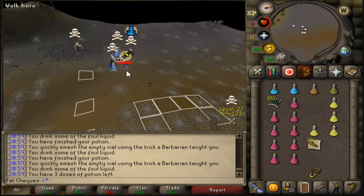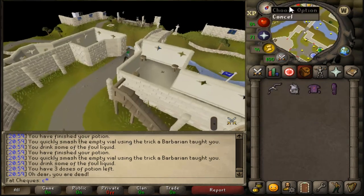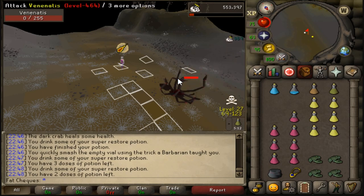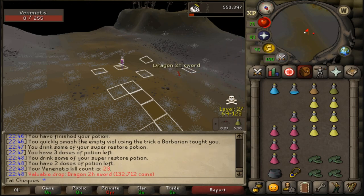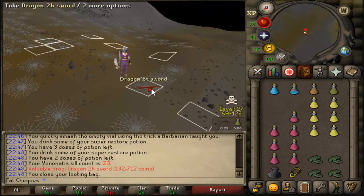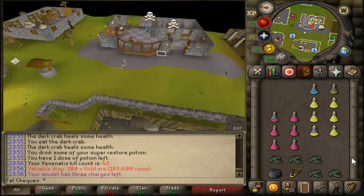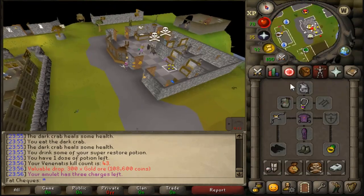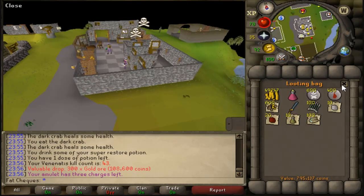Wow, that is a tiller. Good fight boys, that is rest in pieces. We've got a lot of loot in the looting bag right here — 40 free kills. Just short of 5k for 800k. Wow. 600 gold ore, that's very very nice. That's a decent trip and we still have 25 to go.